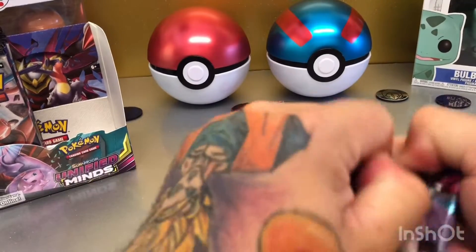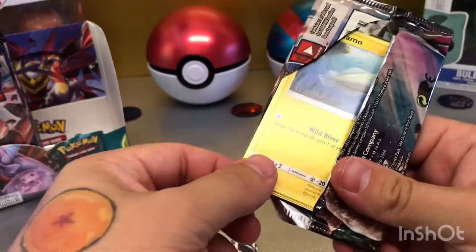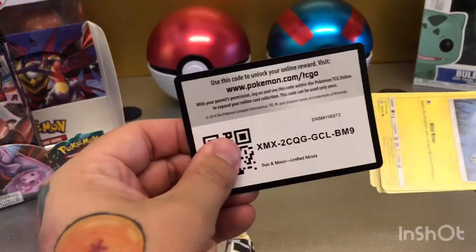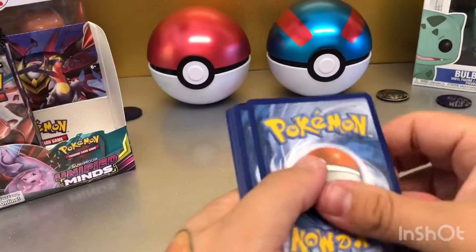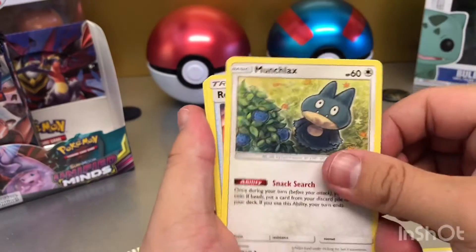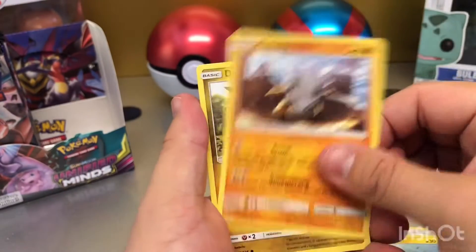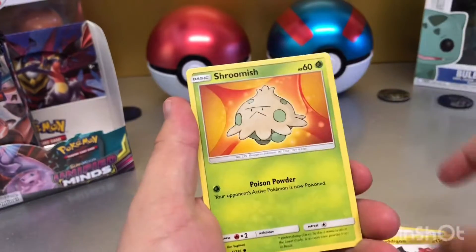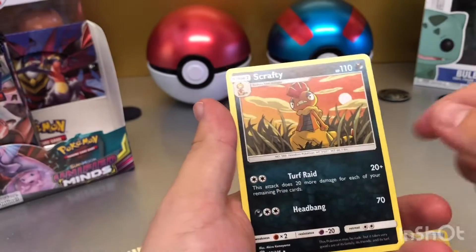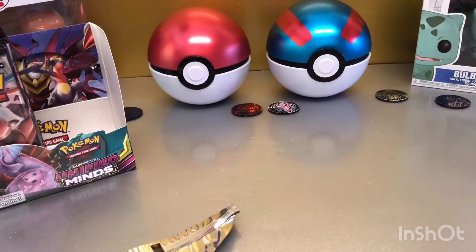Energy, Munchlax, Reset Stamp, Electric, Tilemobile, Cubone, Predigan, Shoomish, Trifling, Ironies, and Scrafty. Not bad, not brilliant. Last pack for today.